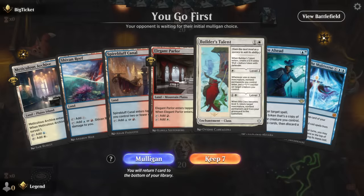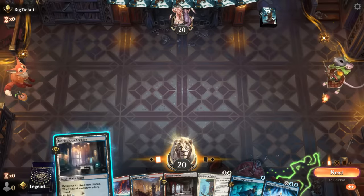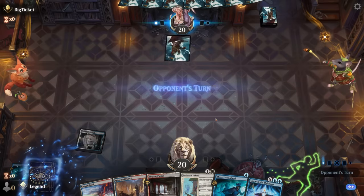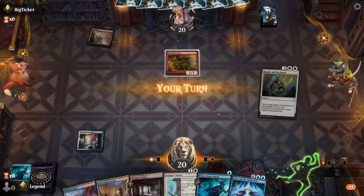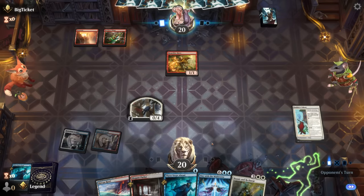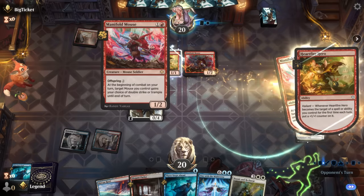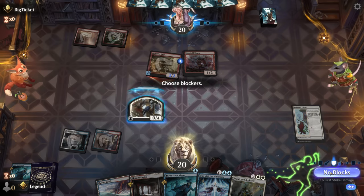Game seven: we're on the play with a keepable hand — a reanimation effect, discard outlet, and payoff. We'll go for Archive since we may need double blue soon. Three Steps Ahead is good, but let's look for some creature removal since we're up against a turn-one Heartfire Hero. We'll make a wall, and next turn we could already Three Steps Ahead. Repair and Recharge means we don't necessarily have to level up Builder's Talent in the meantime. But there's a turn-two Manifold Mouse, so that's already hitting us for four.